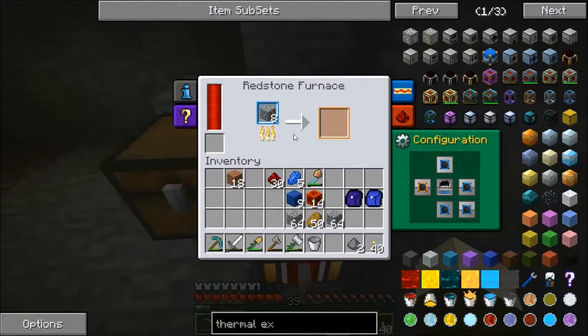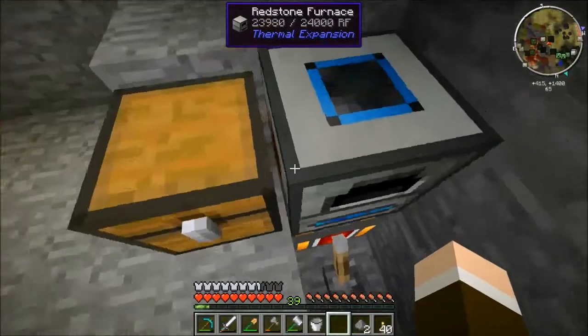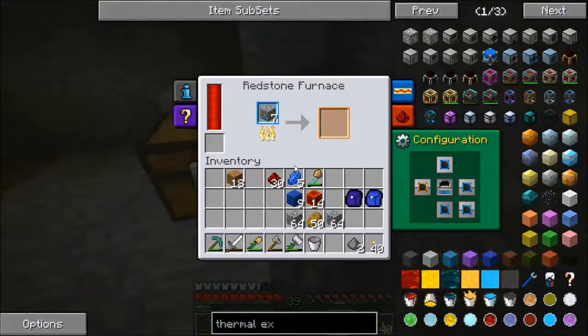As you can see, it runs a lot faster than a standard furnace would — it's just pumping out cobblestone into normal stone. You probably already know how these work, but let me go through it one quick time.